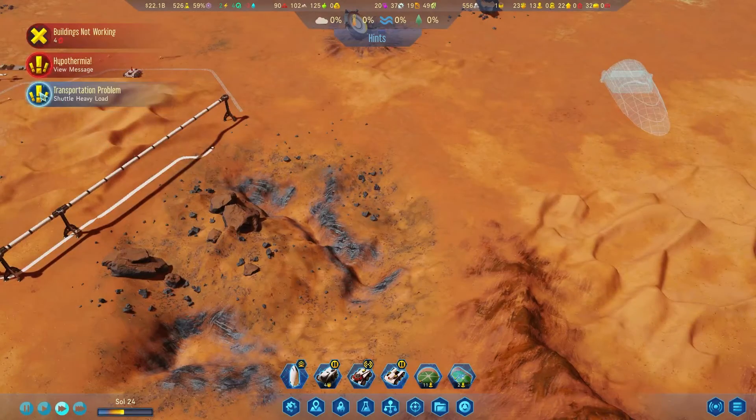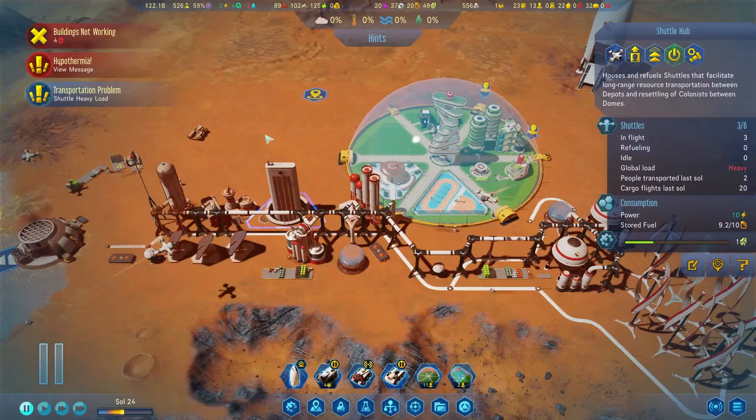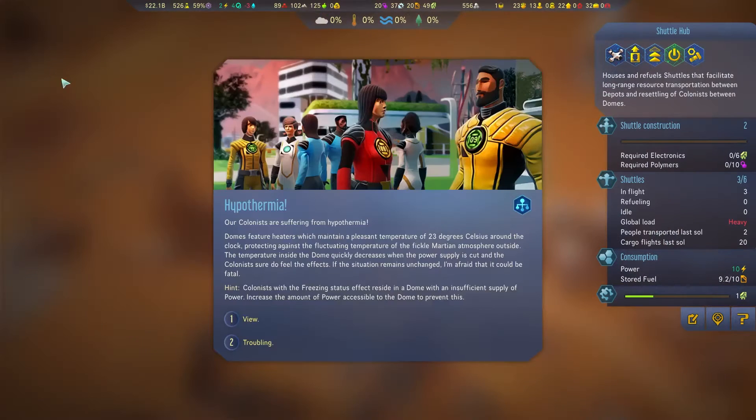Nice — research is good. Uh-oh, we got hypothermia! Our colonists are suffering from hypothermia. Dome features heaters which maintain temperatures of 23 degrees Celsius around the clock, protecting against fluctuating temperatures. The temperature inside the dome quickly decreased.